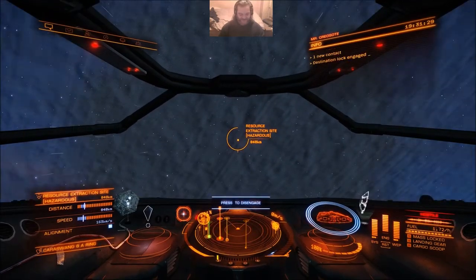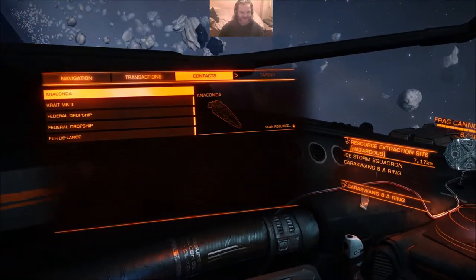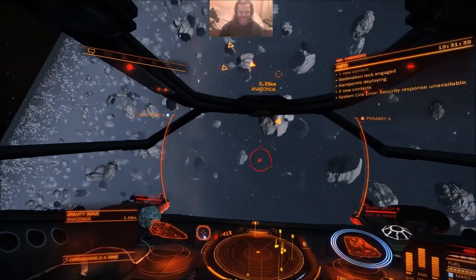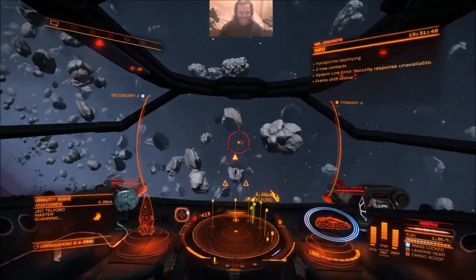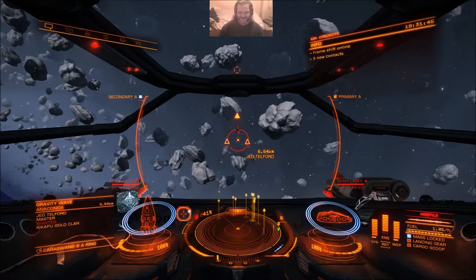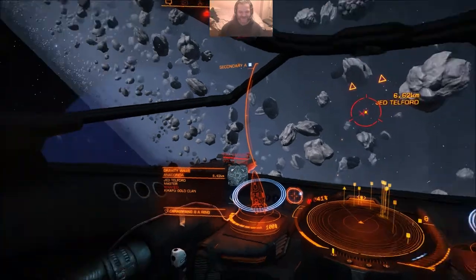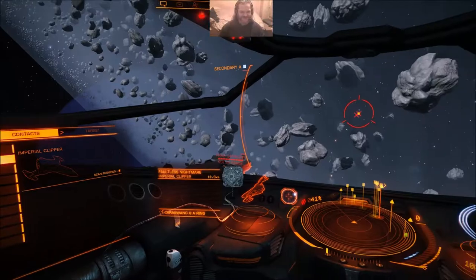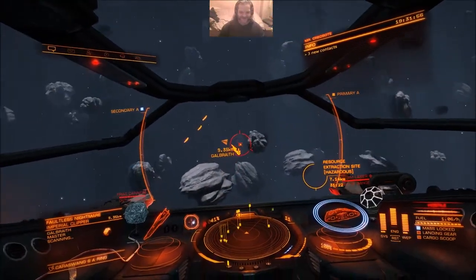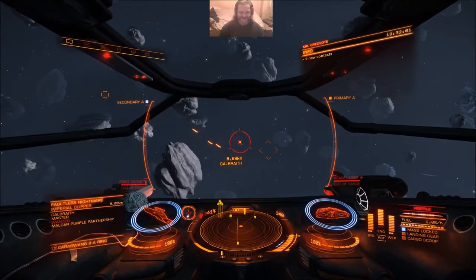So anyway, here we are. Let's see what shows up. Fucking hell, the first ship I see is an Anaconda. He's bound to be wanted. He may only be a master so he's not going to be hugely tough, but I don't stand a chance against an Anaconda in this thing. Let's look for something a little easier - and I do mean a little. Right, Imperial Clipper. Again, he's a master. He's wanted.